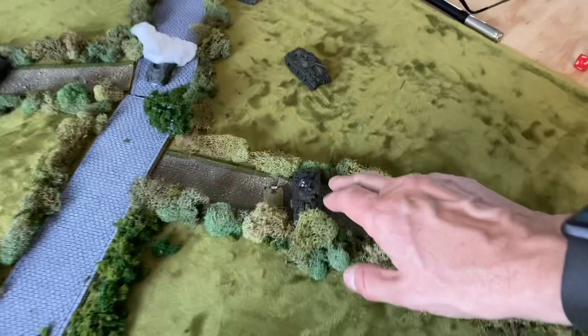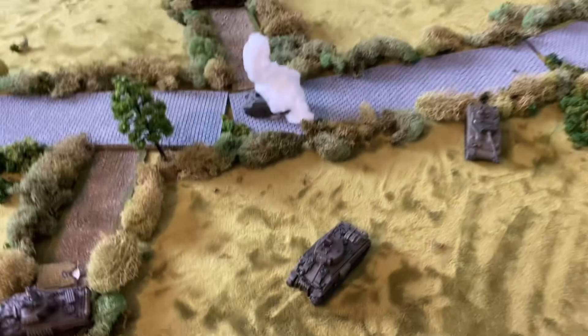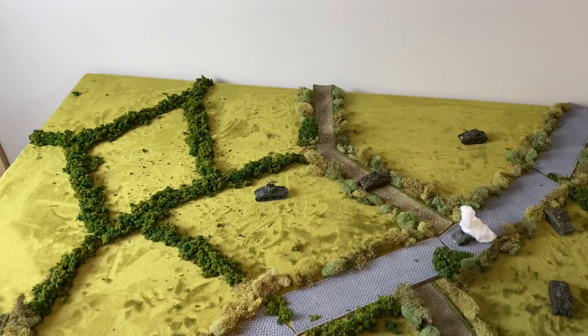Into turn one - Barkman pulled up here so he could shoot these guys coming around here, and he inflicted two morale hits on the commander. That's probably not good - I probably need to back that commander out so he's not taking hits and I don't lose those markers. I need to do that. These guys just moved up and around.